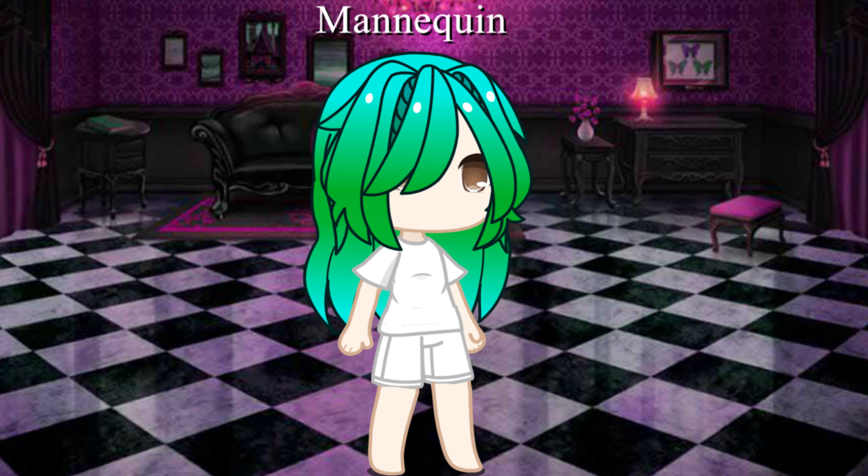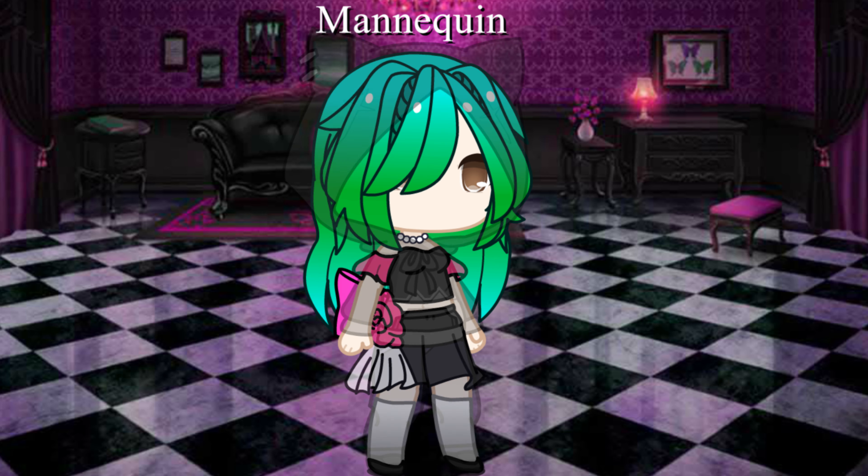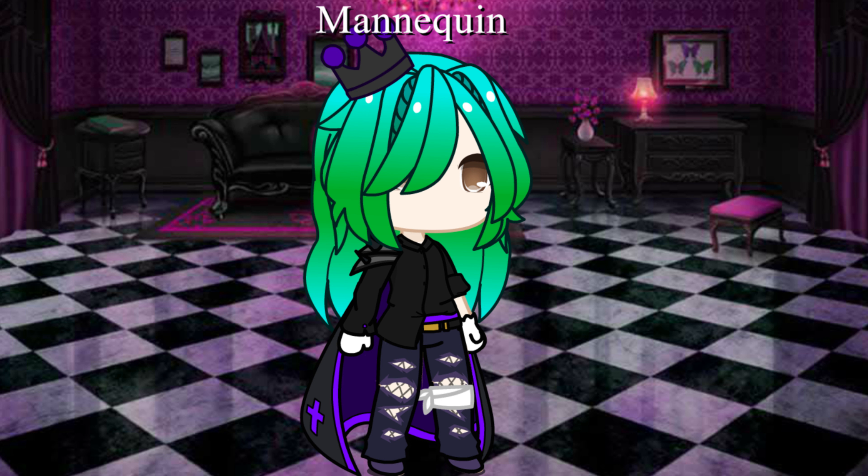Now for clothes, depending on your favorite color or the closest one, dress your OC like the example given. The options are: red, orange, yellow, green, cyan, light blue, dark blue, purple, pink, gray, black, and white.